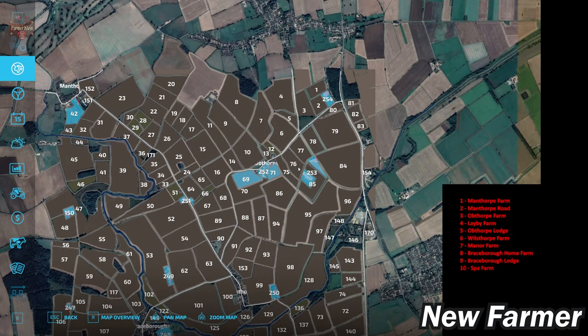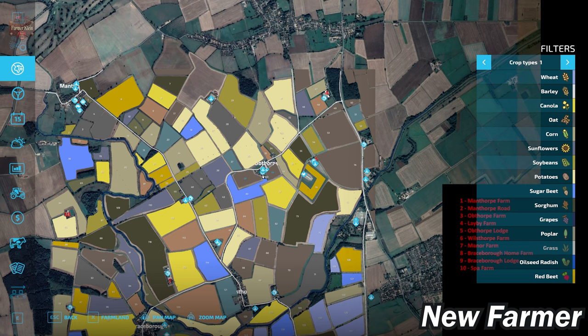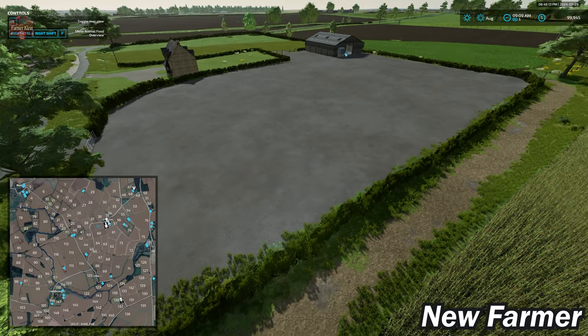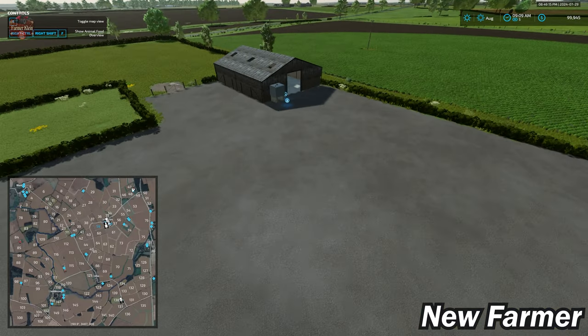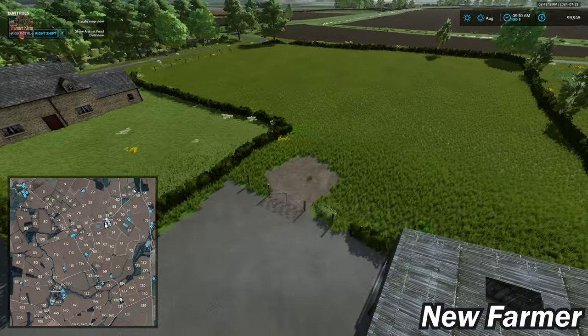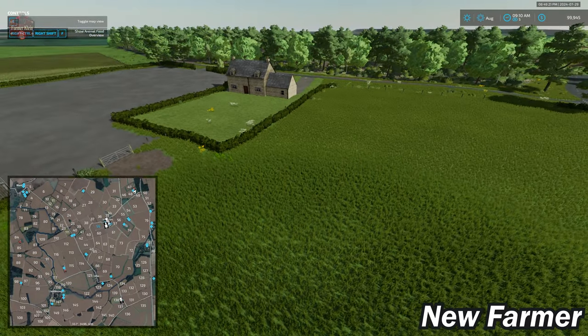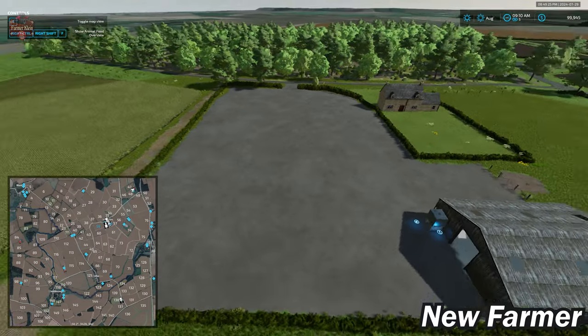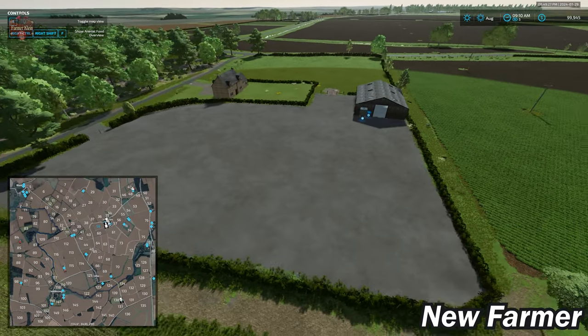The second farm we looked at was Farmland ID 253. Now at Farmland ID 254, which is the third farm on our tour, it's basically a large open space with a single shed, a refuelable fuel tank, a fence, and a bit of meadow grass — ideal if you want to build out your own farm area from scratch.